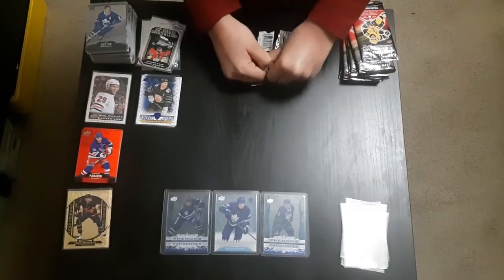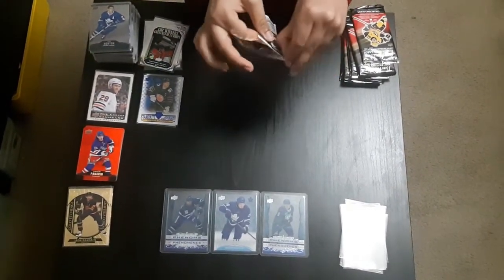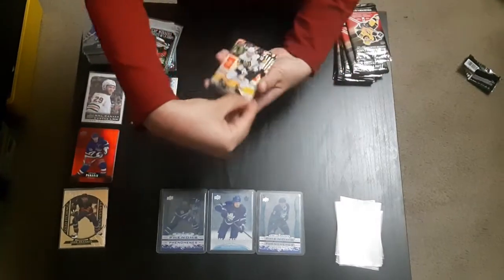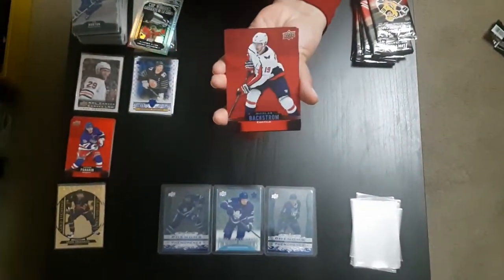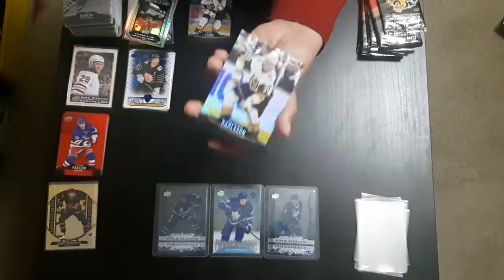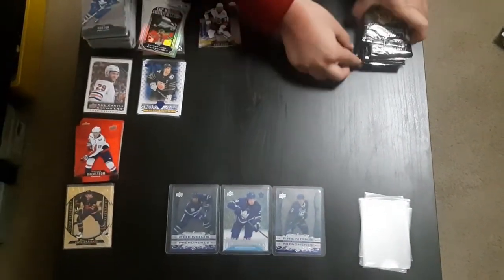I am not used to opening packs up, but let's see what there is. First card we have Mark Stone, and we have Red Dyka and Nicholas Breckstrom. We have one double — William Carlson base card. One double already in the first pack. I mean, I can take that.